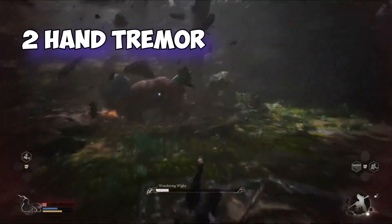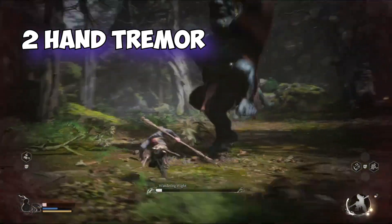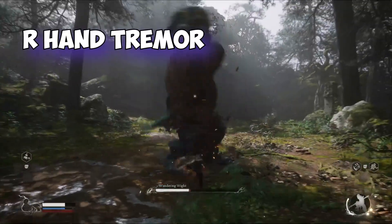Next you're going to get his two-handed tremor, where he jams both hands into the ground. Be mindful on this one — there is a damage window both when he slams his hands down and when he pulls his hands back out.